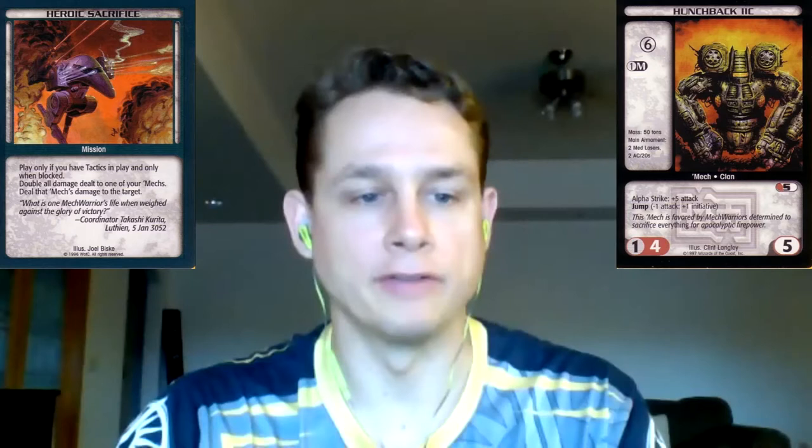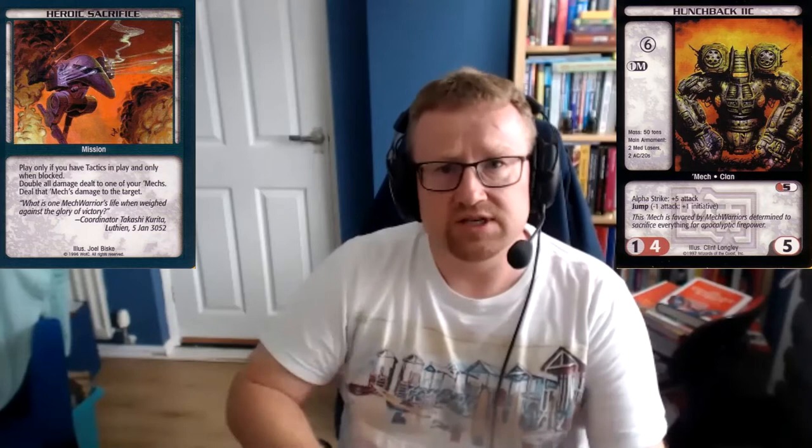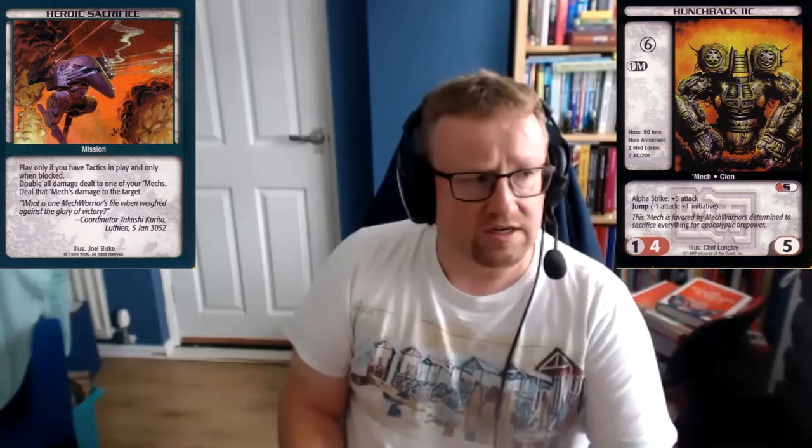There was a very interesting fun Wizards of the Coast deck called the Heroic Hunchback. There was one particular Hunchback clan card — I think it's the 2C — that's a 1, 4, 5, overheat for 5, alpha strike for 5. So you've got 10 damage on that mech. You would go up there, alpha it — it's going to die anyway — play your Heroic Sacrifice and deal 10 straight to the stockpile. On a 40-card game, that's considerable.